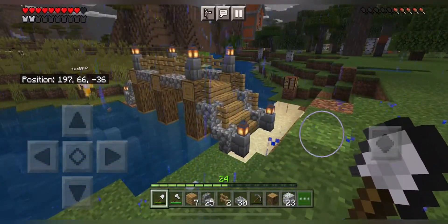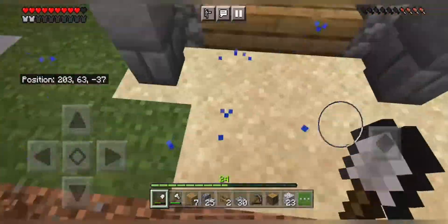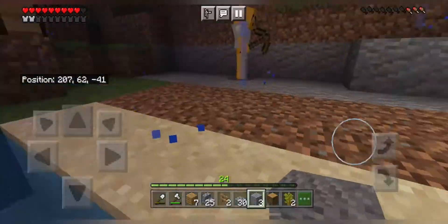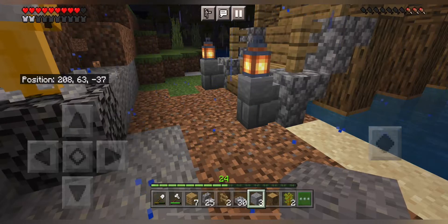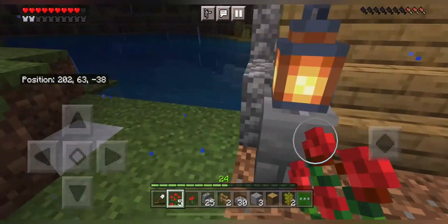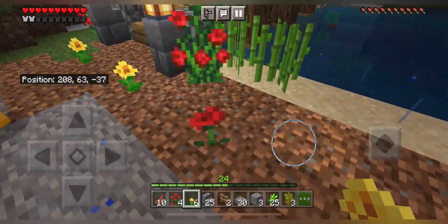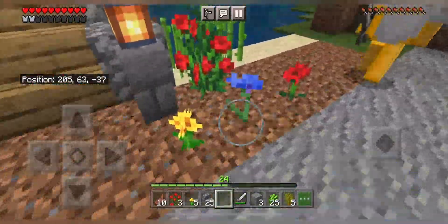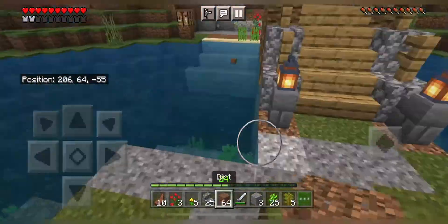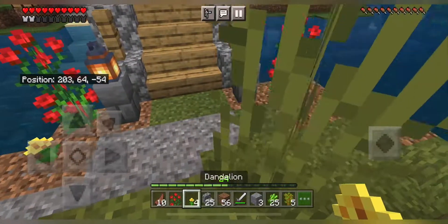Wow, looks great. Now I'm going to drop some wood, clean up something, flatten this area and then put some flowers for decoration on both sides. I don't know what this flower is. And some sugar canes. And some small flowers again. Wow, looks great. Some blue flower. Great. Some dirt, some flowers, and some cute little flowers again. Yeah, great.